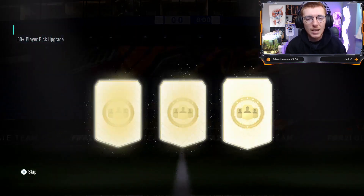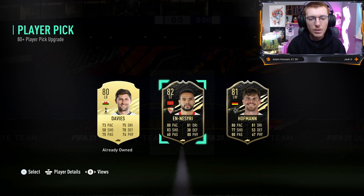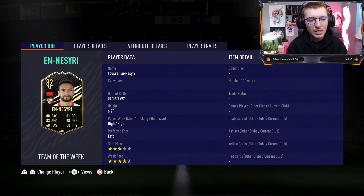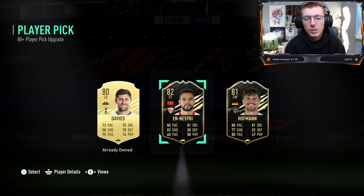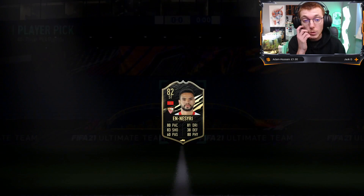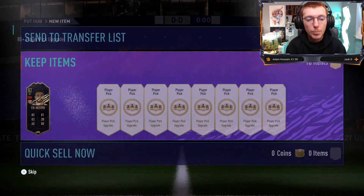The first one - I actually get two options of informs, which is pretty sick. Not the best informs, but I'm probably going to take El Nesirri, one of the Moroccan lads. That means I can eventually get an Adol Tarabd into a team. His balance is pretty shocking, it's not really a card I'll use often, but two informs is always pretty nice. Not a bad start.